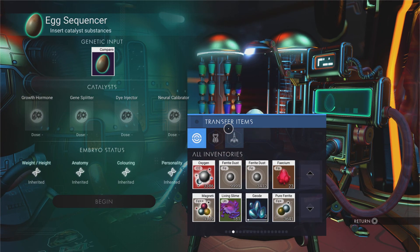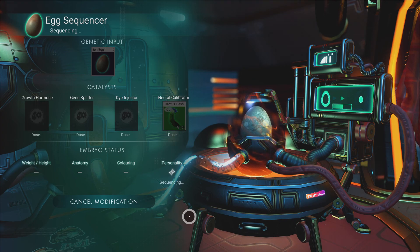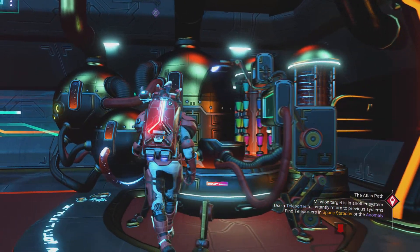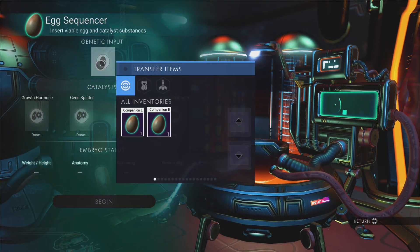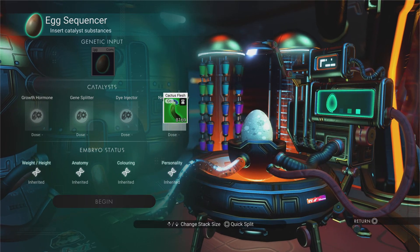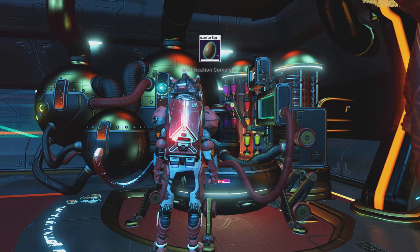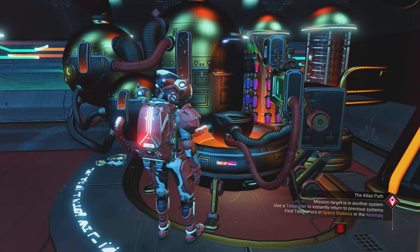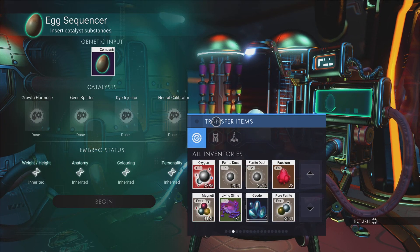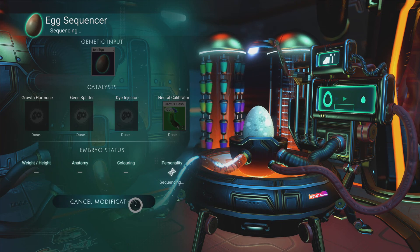Now the machine says 'inherited' on helpfulness — so I don't need to push that any further. Continuing to add cactus flesh to finalise things. That's pretty much how I make my creatures large, aggressive, helpful, and red — because the dirt changes the colour to a nice red and white. My armour is red and white, my ship is red and white, so I'm going for a full red and white theme. You just keep stacking eggs into the machine until you're happy with the result.